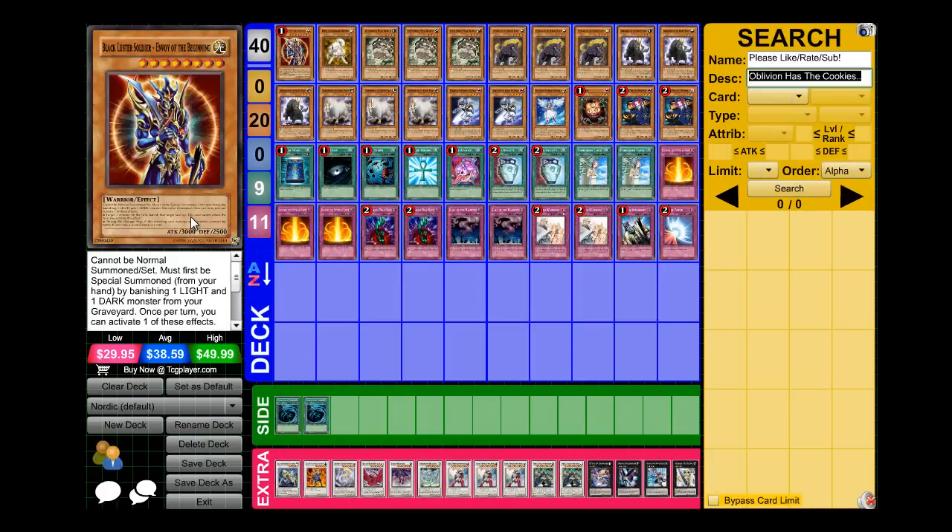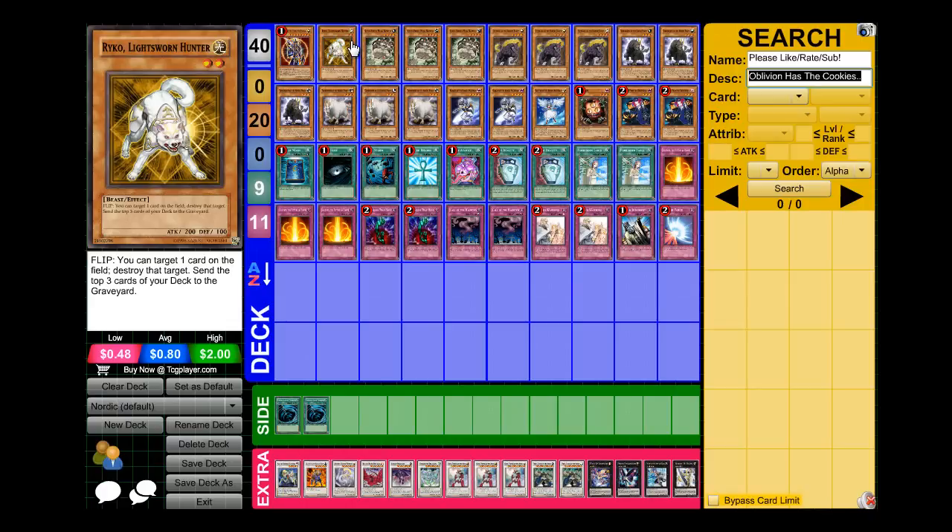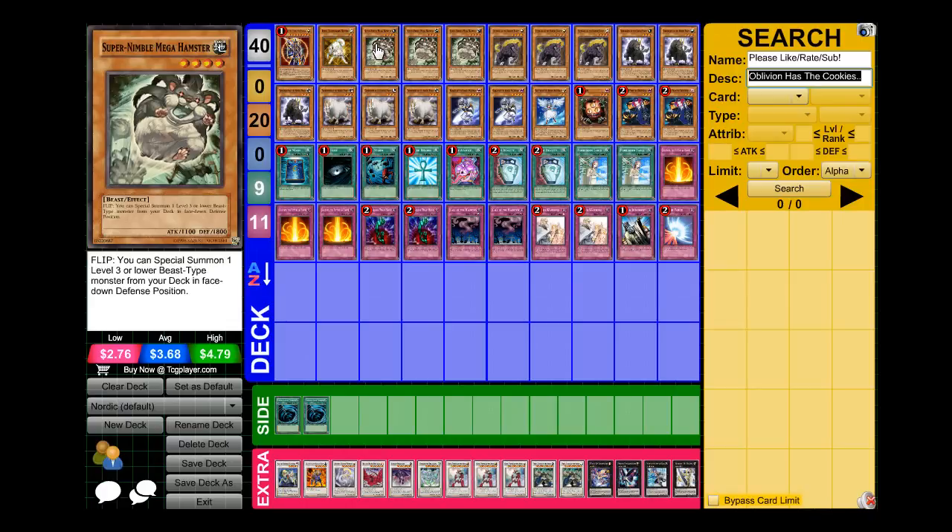I run one Black Luster Soldier — I forgot to mention this is a Chaos Nordic Beast deck, because I think that's the best way to run it. So yeah, I run one Black Luster Soldier, one Raikou Delights, one Hunter, and three Super Nimble Hamster.